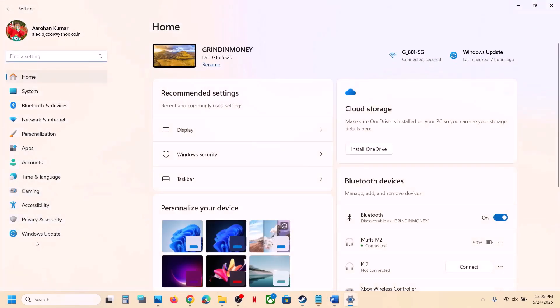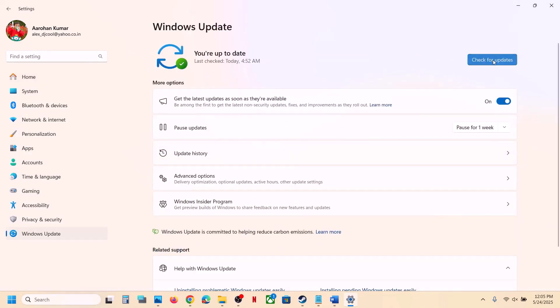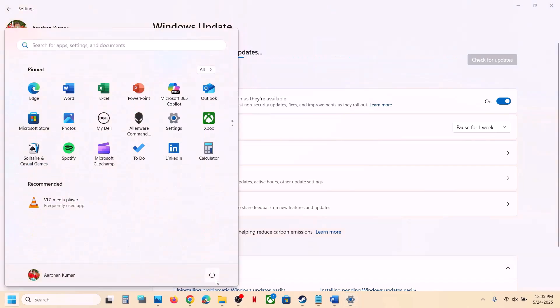The next step is to update Windows to the latest version. Open Windows Settings, go to Windows Update, and click Check for Updates. Once all updates are installed, restart your computer and launch the game.